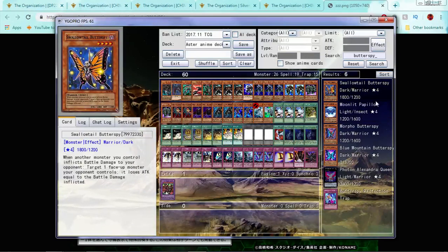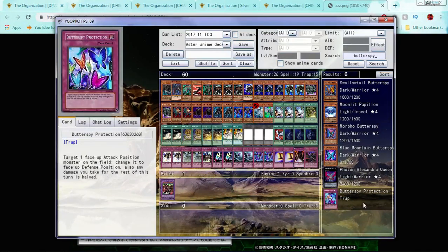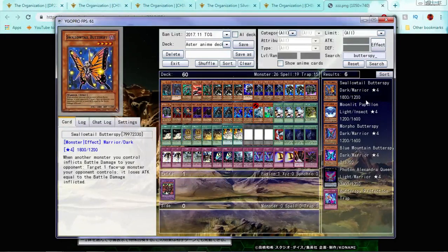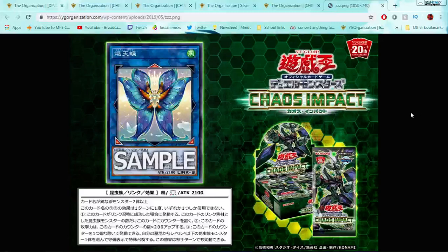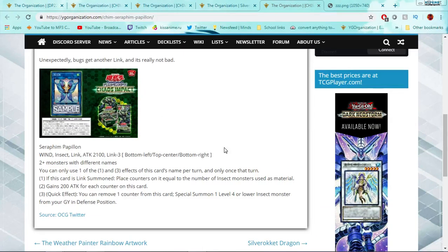Butterspy unfortunately never got much support — three main deck monsters, one Extra Deck monster not counting the Papilloperative monsters, and one Trap. The deck didn't get much love from Konami, which sucks because it was played by one of the coolest-looking female characters in Zexal — Dextra. I always loved her design and her duels were really cool too. The deck is missing over half of its stuff from the anime and is in dire need of support. It's super weird, focused on losing attack and switching to defense.